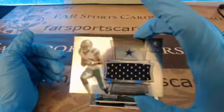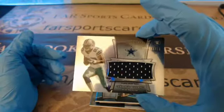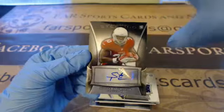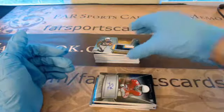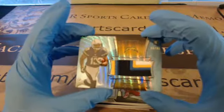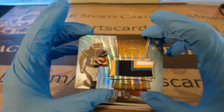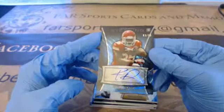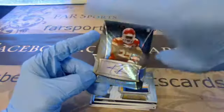Terrence Williams, out of 12-14, patch for the Cowboys. Steppen Taylor auto base for the Cardinals. Another Keenan Allen Blue Wave Refractor, four-color patch there, 93 of 99 for the Chargers. And then a Nile Davis Blue Wave Refractor, 93 of 99 for the Chiefs.